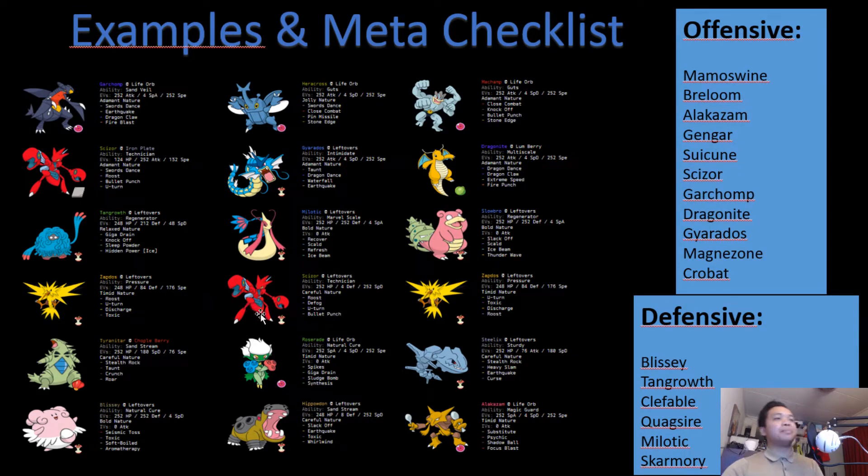Gengar is kind of the same as Alakazam, but Gengar is a bit tankier so you need to get some chip damage first. Scizor has Bullet Punch; Zapdos can live a hit and use Discharge; Tyranitar can survive Focus Blast with the Chople Berry; and if it's a Life Orb Gengar, Blissey can stall out the Life Orb recoil with recovery.